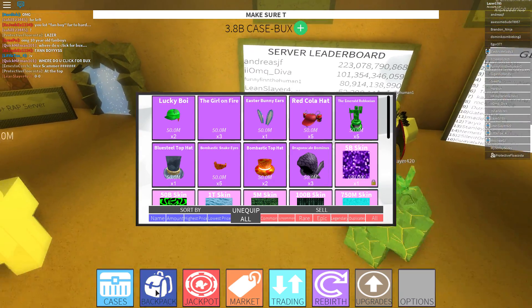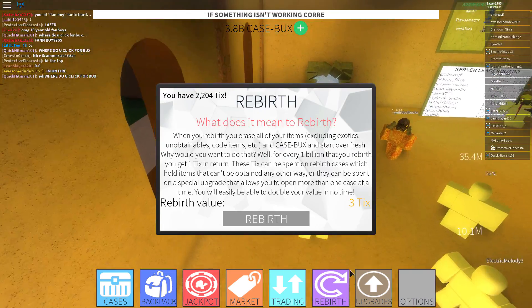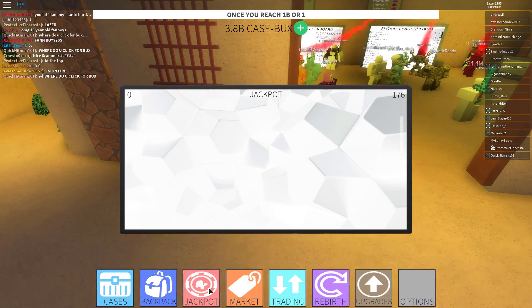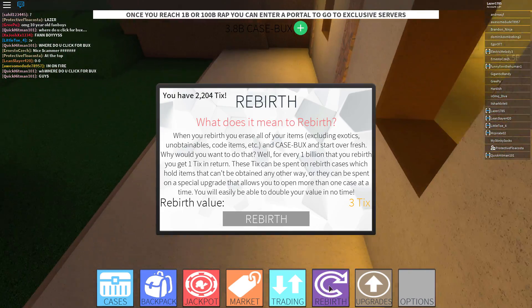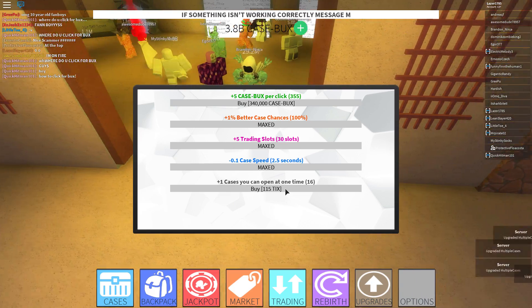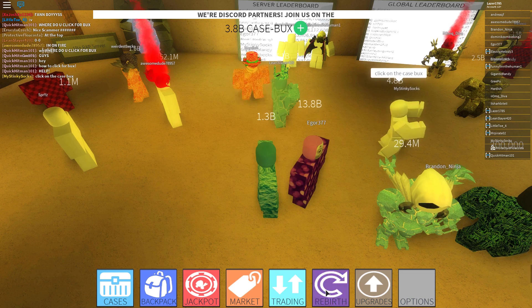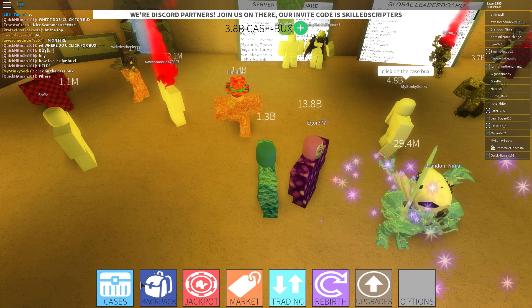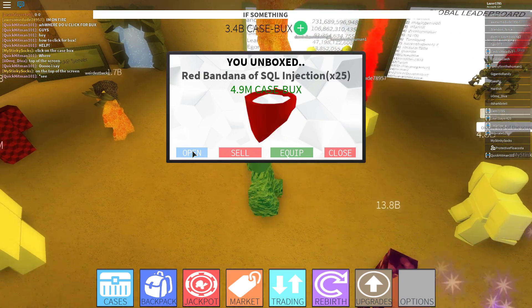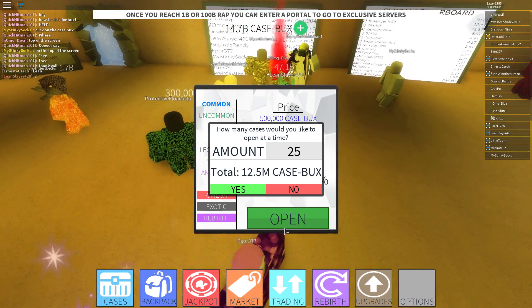We got 3.8 billion case bucks, so we can get 3 more tickets. Note: exotics and special items won't be included in the ticket count because you keep them. We're upgrading — safety 890 — and we are at 25 cases! We can open 25 cases at the exact same time. Let's do it: 25 cases, 12.5 million per click. We're gonna time how long it takes to get 10 billion.